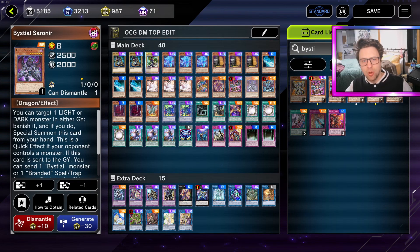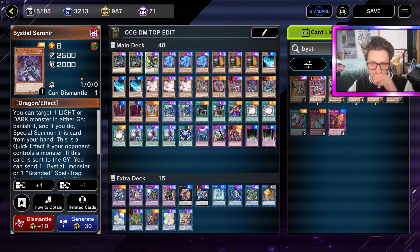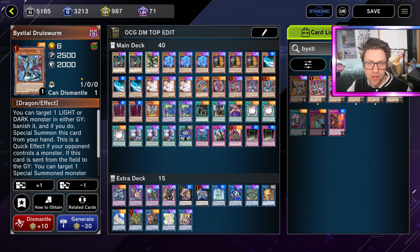That means we have three different DD Crows, but it also means we're able to search Dragons off the Pizza Hut effect. Pizza Hut can add to Mys, or it can add any of the other two, and that's pretty nifty. Now in terms of Rank 7 stuff, we've got the Shooters - unfortunately these are Level 6, not 7.